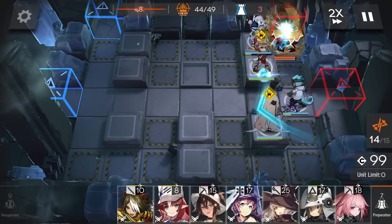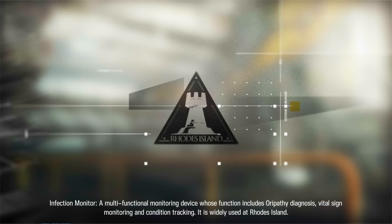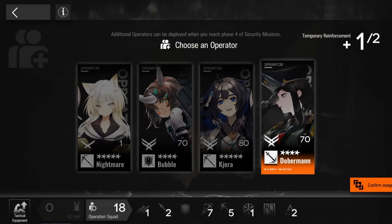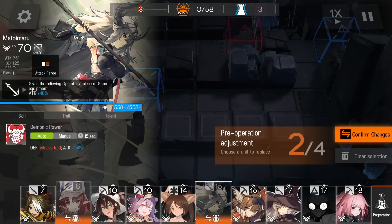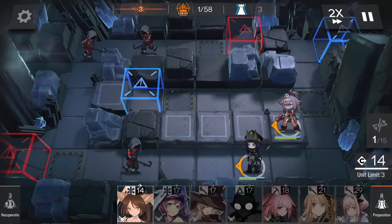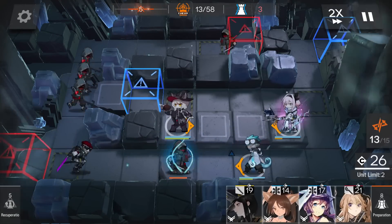A big reason why the earlier stages are so much easier is because the number of operators you have is less. It's kind of like a deck building game where you have a deck, a hand and a graveyard. When you have a few operators it's easy to get everything you need and deploy it, but when your deck grows to 26 operators like what happens in the end, it's very likely that it will be filled with a bunch of trash you don't want, so it becomes very difficult to draw the things you actually want. We pick Doberman because she can be deployed in a ranged tile, so we get the 40% buff from here, and then Perfumer is the only option because she's the only 4 star.